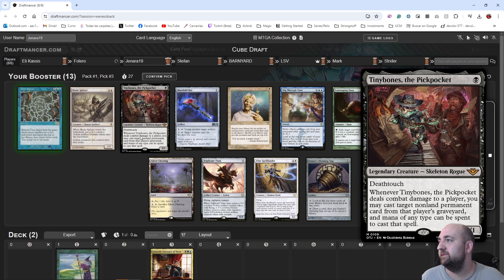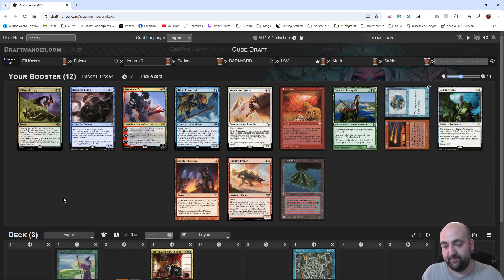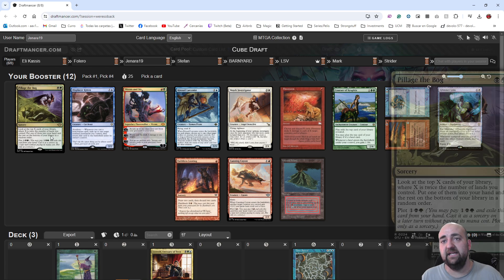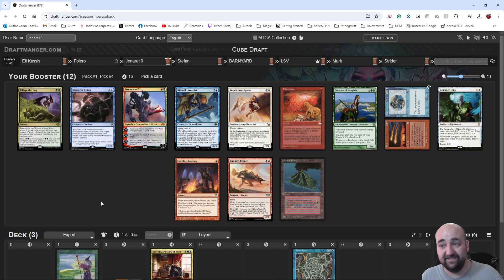Tinybones the Pickpocket: black 1/1 deathtouch, whenever it deals combat damage to a player you may cast target nonland card from that player's graveyard, and mana of any type can be spent to cast it. Time Spiral is great, I'd love a Ponder. The rest of the cards I don't care about — we have the perfect start. Now we have to slow down. Pillage the Bog could be the pick — it's basically the Bojuka Tutor. With Fastbond it's going to be so fast. I take Pillage. Willow Cursor — nobody is going to pick Cursor — and Cursor with Fastbond is cool because it offsets the life loss.